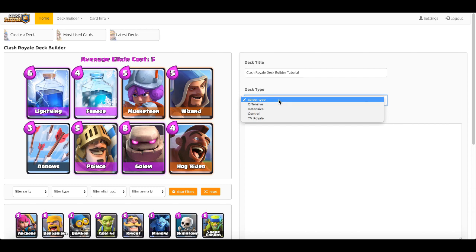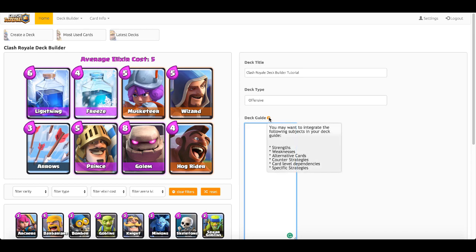Select your deck type: offensive is where you go straight to the face and take down towers as quickly as possible; defensive is where you play very defensively and wait for your opportunity; control is a balance between the two; and TV Royale is a deck that's been featured in the actual TV Royale tab in game. I'll select offensive.